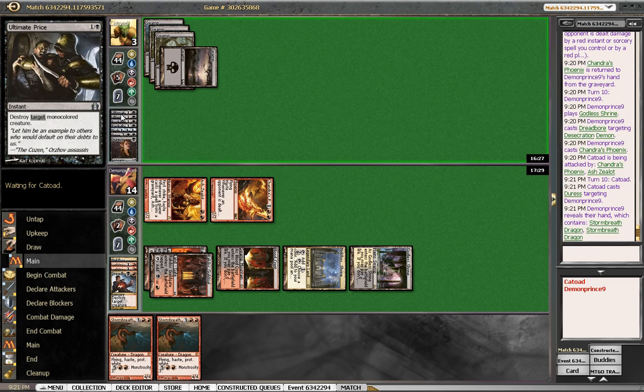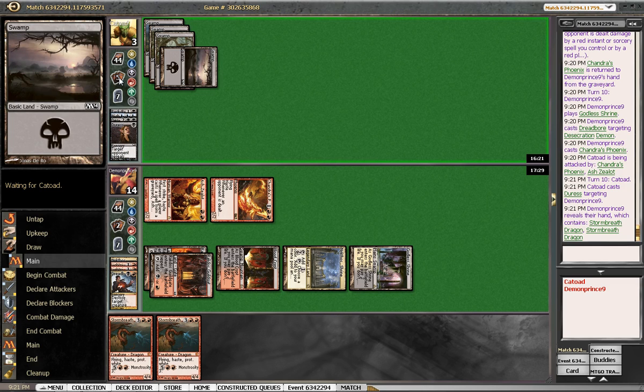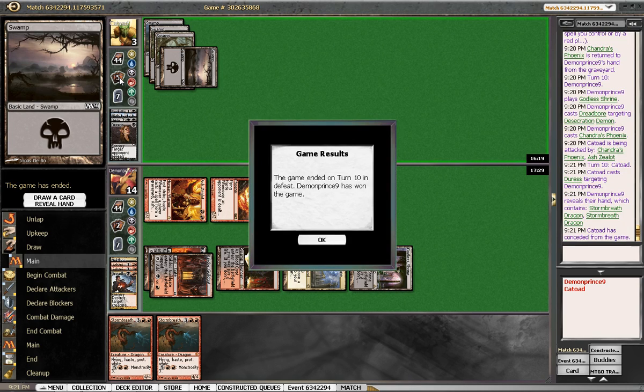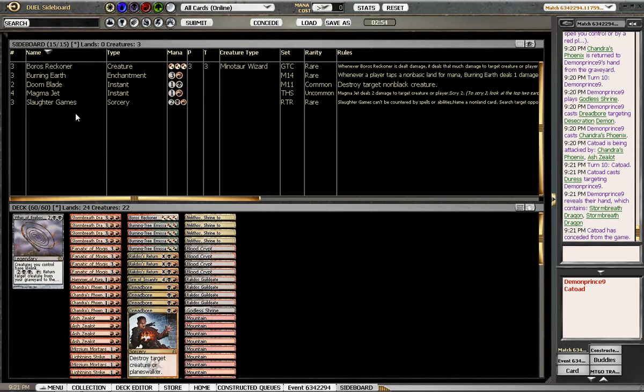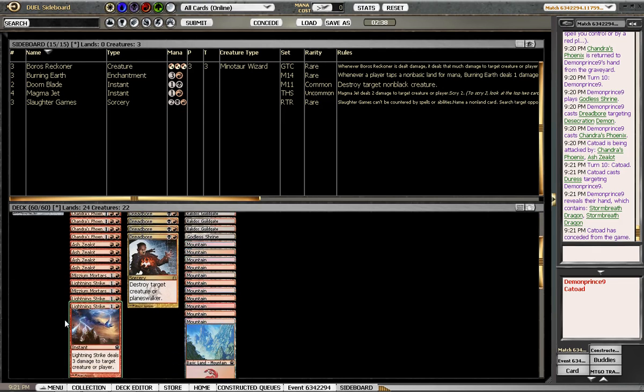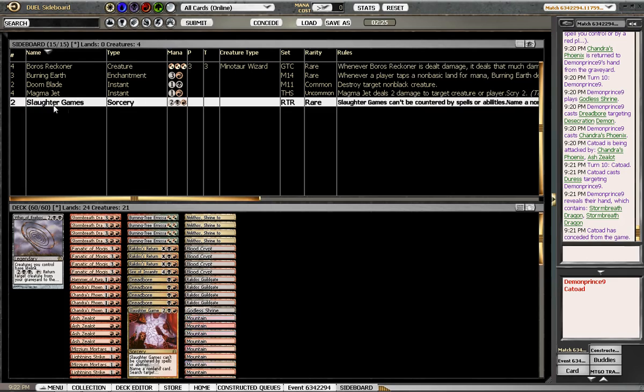It's a very strange game — you had removal spell, removal spell, Pack Rat, Pack Rat, and then Grey Merchants. It can't be normal connections. I like the Dreadbores, I like that 24th land. This Whip would have been real good that game if we could resolve it. Reckoner would not have done anything. Slaughter Games for Grey Merchant — is that a thing? Yeah, maybe we bring in a Slaughter Games instead of last Reckoner. Maybe just cut a shrine, leave 23 lands.